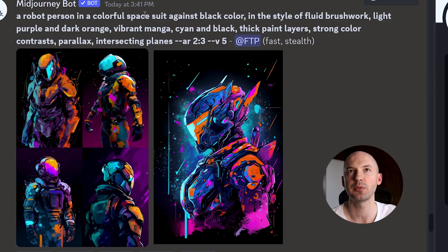This is kind of close — a robot person in a colorful spacesuit against black color. That's kind of correct. In the style of fluid brushwork, light purple and dark orange, vibrant manga, cyan and black, thick paint layers, strong color contrast, parallax intersecting planes. One of the reasons I think this feature is going to be so groundbreaking is that it's going to teach you so much about prompts. I'm not the biggest fan of long prompts because I think it's hard to understand which words really matter.